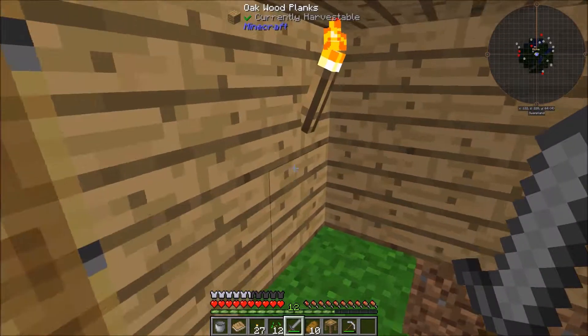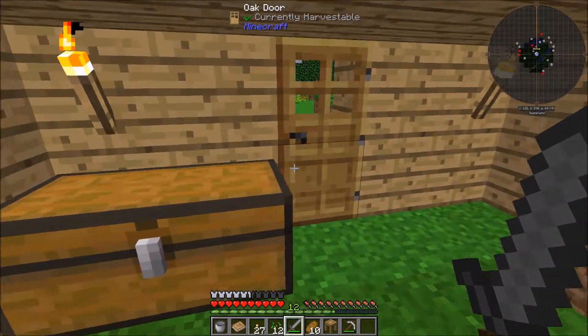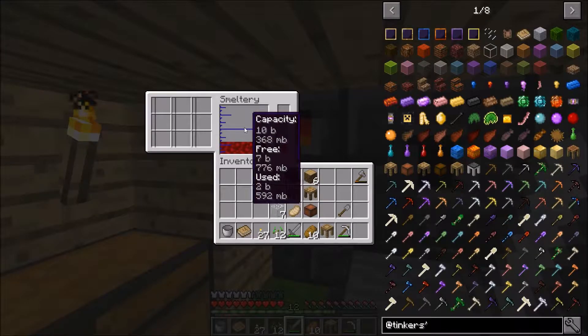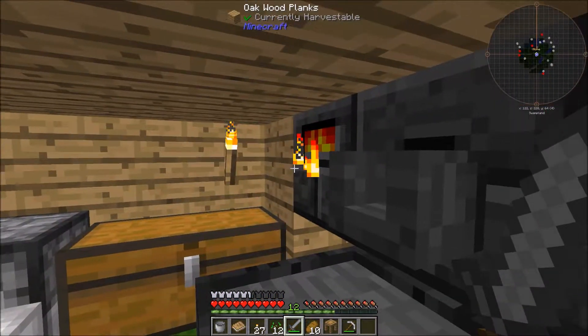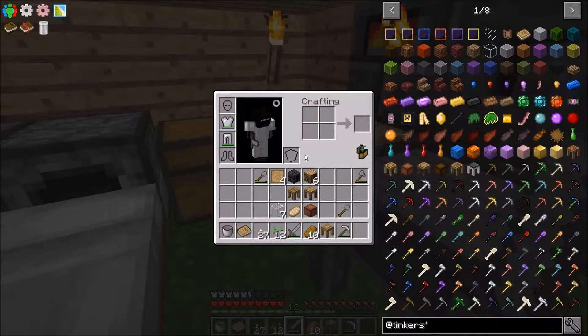Hey guys, Stealth Jacob here, and welcome back to the Direwolf 20 1.10 mod pack. Today we're going to do some stuff with the Tinkers Construct mod. Last episode we built this little smeltery and we actually made a bit of iron. Right now we're going to continue off with that.